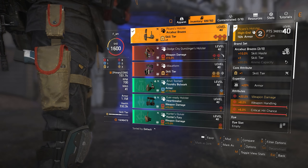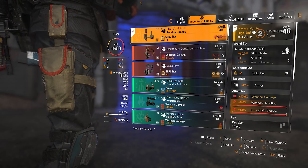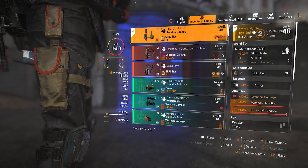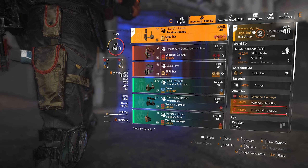Let's start with the holster because it's easily one of the best items in the entire game. As you can see on the attributes, it has one core attribute and three more attributes: 8% weapon handling, 6% critical hit chance, and a game-changing 20% weapon damage.